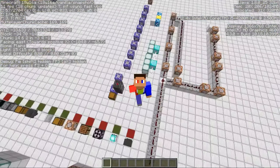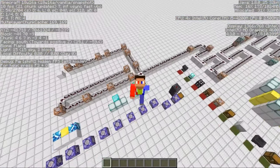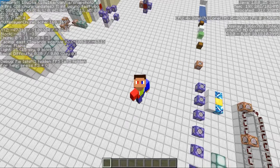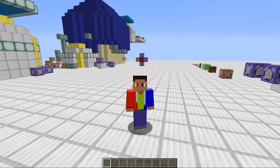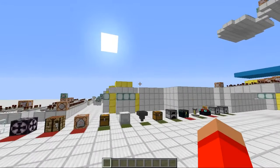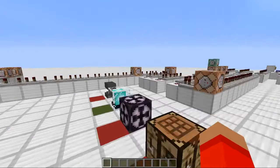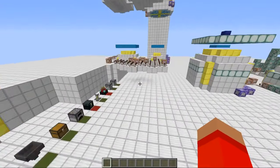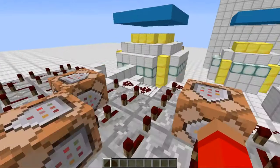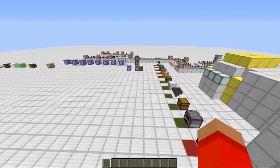If you look in the top left corner there you can see that I'm in the 18w16a snapshot. Now there are some later snapshots but I'm not able to use those — for some reason they just crash when I open them. But I'll show you some of the commands that are useful in at least this snapshot, probably in later ones too.